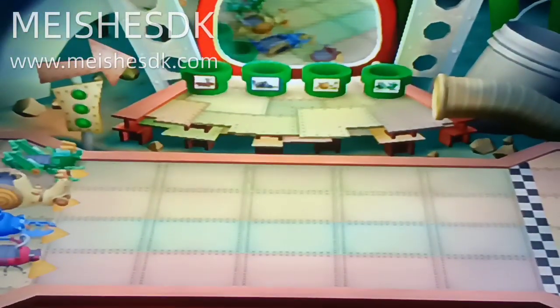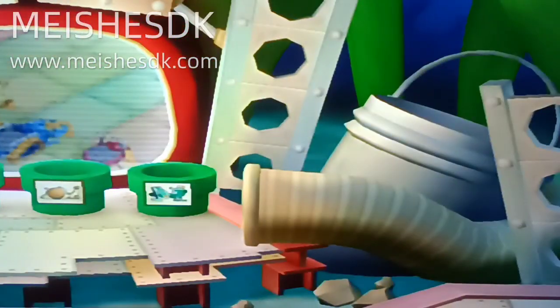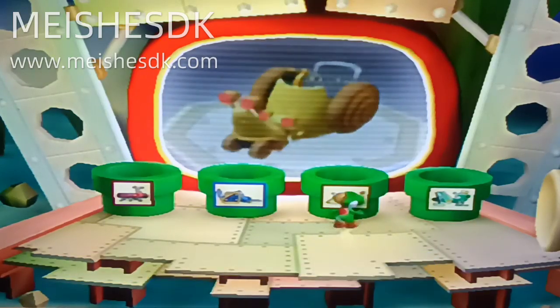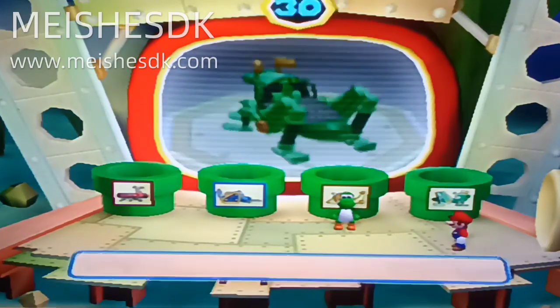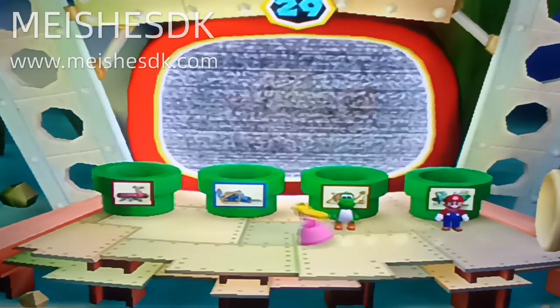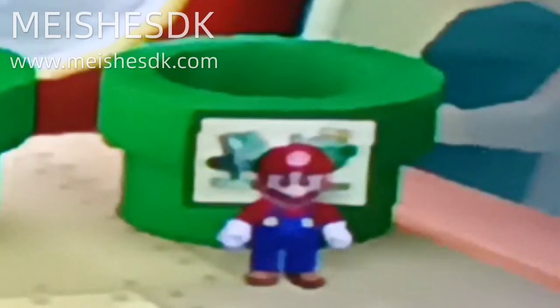So here's how the minigame works. You gotta choose from one of the four options you see right here: a ladybug, a cockroach I believe, a snail, and a grasshopper. The problem is that you're chosen randomly to choose these, and you cannot control that at all. It isn't a big problem if you're chosen early and no one's chosen what you wanted — the grasshopper.